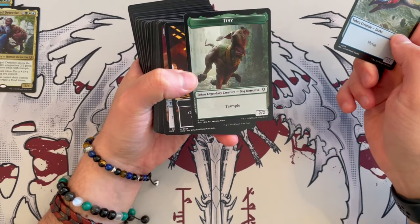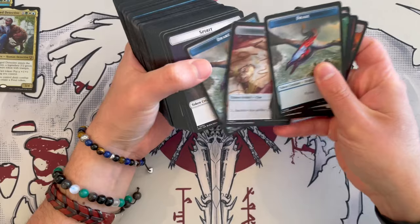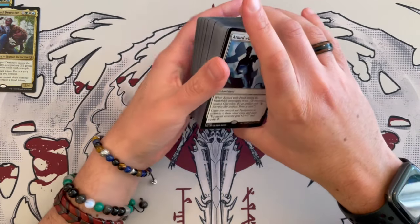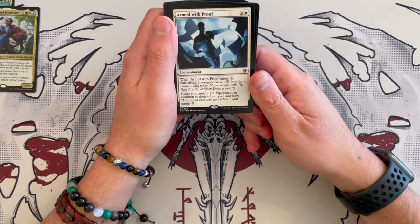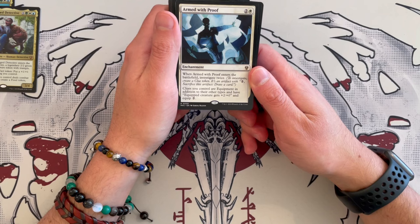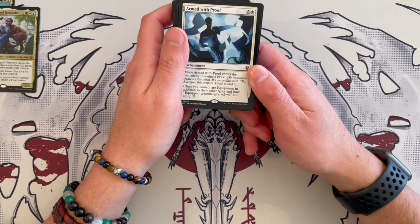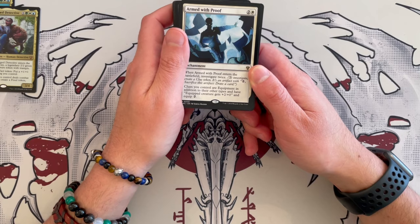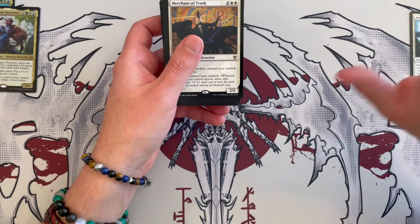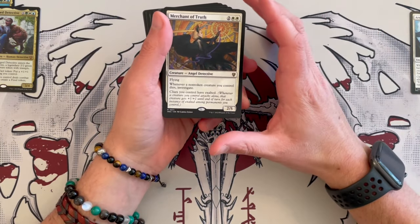Here we have Tiny — that's cute — and here we have all the tokens. First up we have Armed with Proof: it's an enchantment that costs three and is white. When it enters the battlefield, investigate twice. Clues you control are equipment and you can equip for two generic, giving the creature plus-two plus-zero. So you do something with those clues — it's synergistic and interesting. I'll hold my judgment, but I think it might be an okay card in this deck.